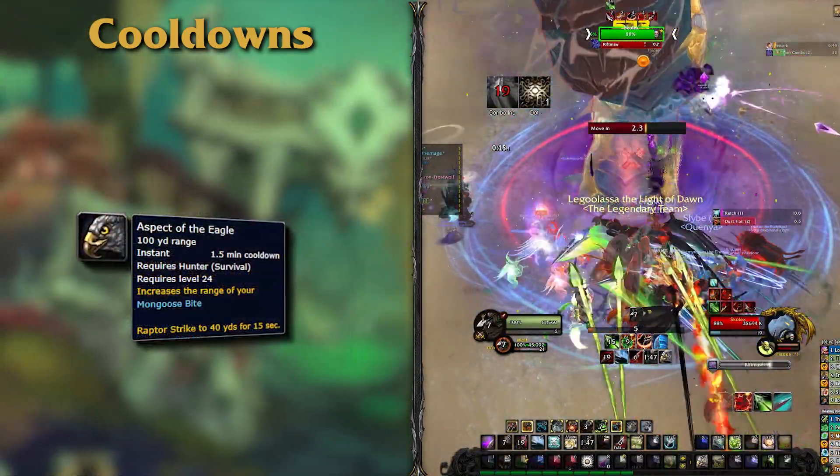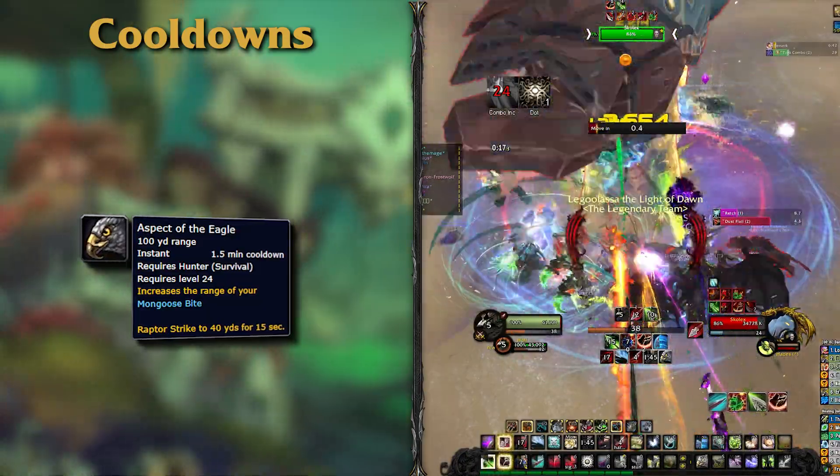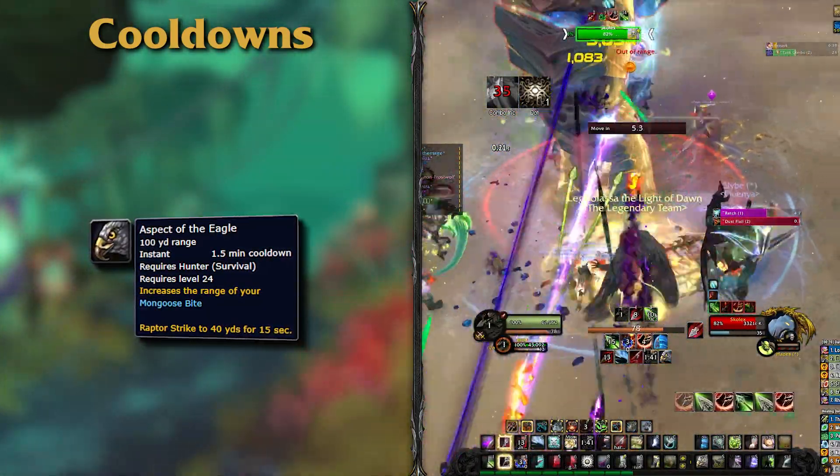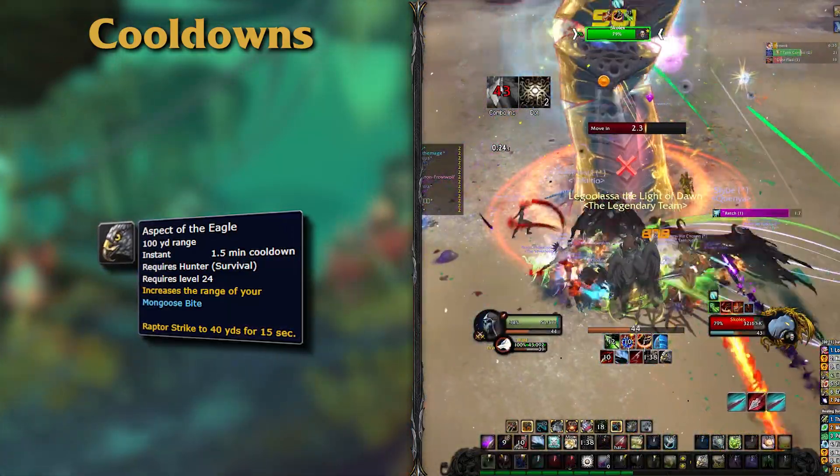Next up you'll have Aspect of the Eagle. With a 1.5-minute cooldown, it will transform your Raptor Strike into a ranged ability for a short while, perfect for when you have to do mechanics that take you out of melee.